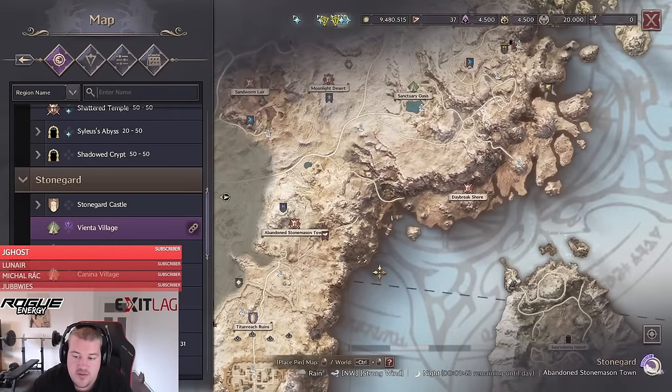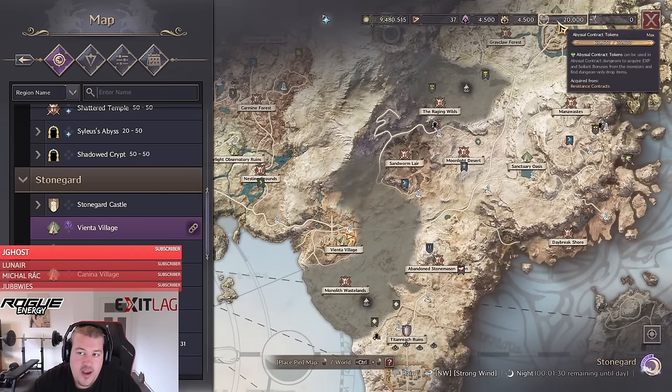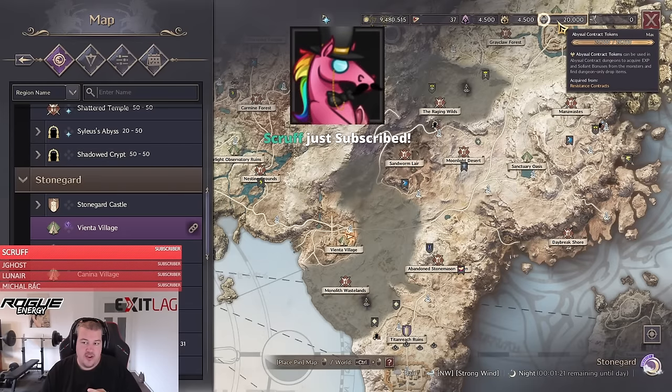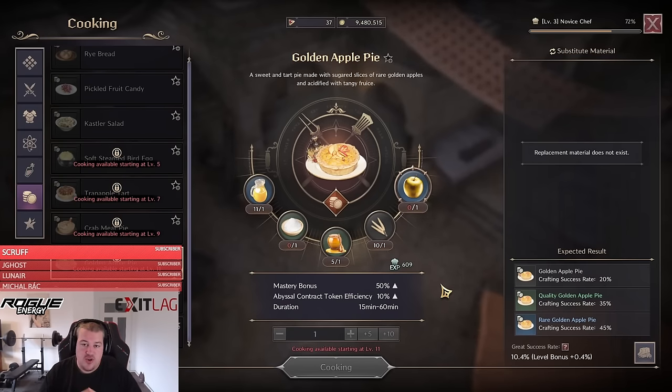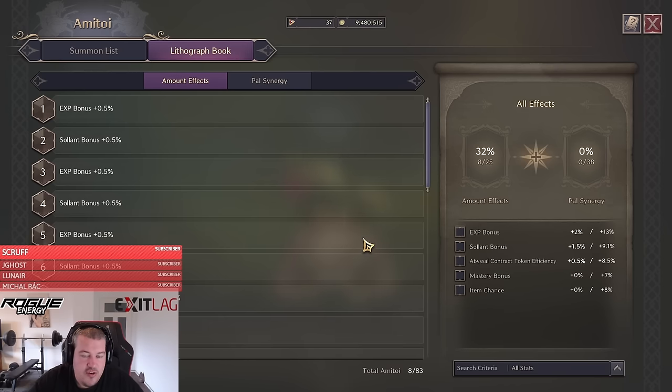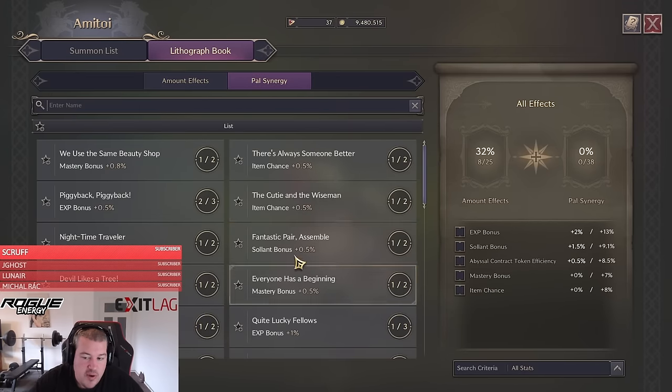Open world dungeons like Silas Abyss, Nest, Temple of Silo, Sanctum of Desire, Shadow Crypt, and Zaradoma Island all share one mechanic: using contract tokens in those zones grants monsters additional loot — gems, tradeable items, and lots of solent. If you only care about lucent and not solent, use the golden apple pie, which increases your abyssal contract token efficiency by 10%. Also make sure you have a lot of amitoads, since more amitoads means more abyssal contract token efficiency.